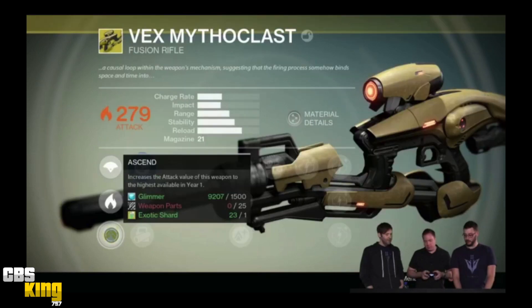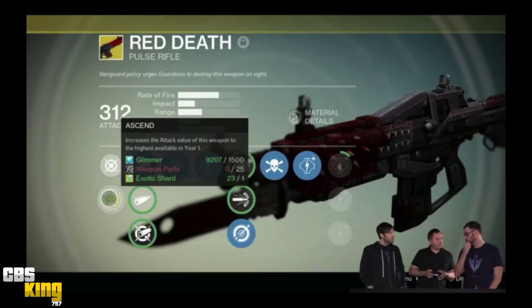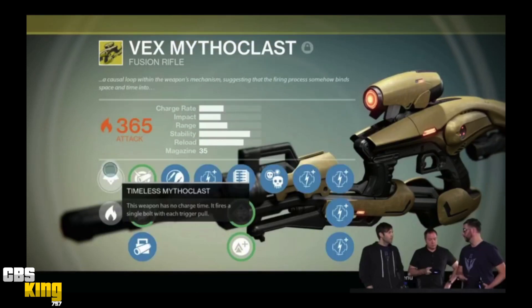All legendary weapons, all legendary armor, all exotic armor, and exotic weapons from previous DLCs are all going to be upgradeable. Everything is starting out at light level 32 in House of Wolves, and you're going to need Etheric Light to upgrade. Etheric Light is only going to come from Trials of Osiris, Nightfall, and Prison of Elders. So if you have a beloved exotic you want to upgrade, you can bring it up to the new light level cap — and the upgrade path looks a lot easier, so less grinding.